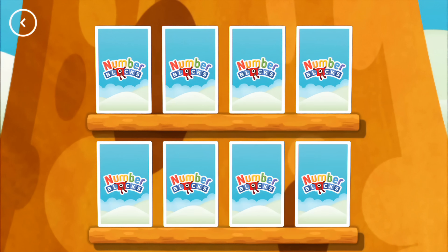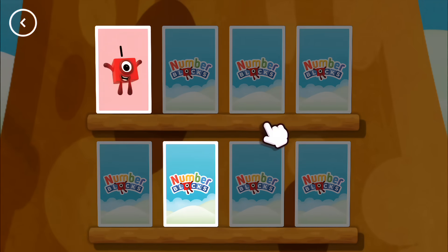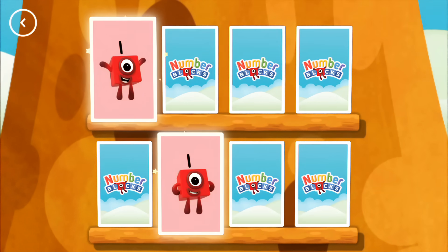Try to find a pair of cards with matching amounts. First, tap on the card to turn. Now, tap on a match.